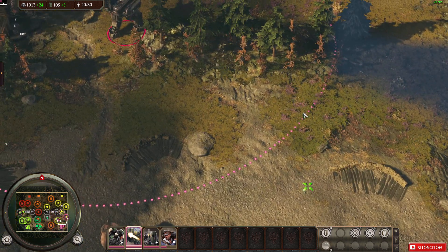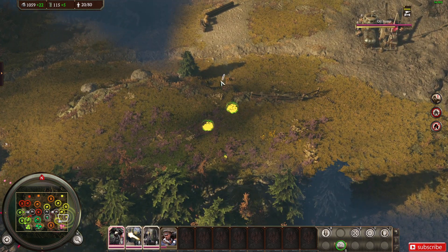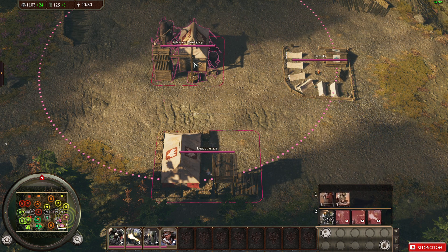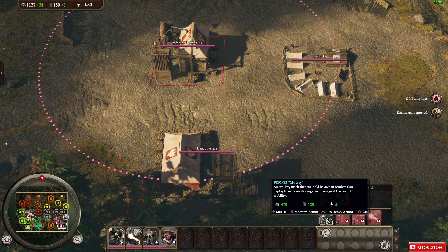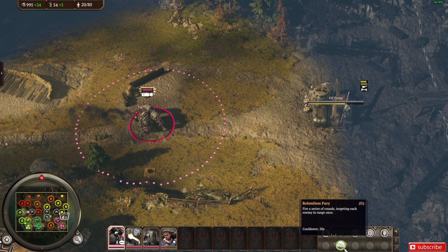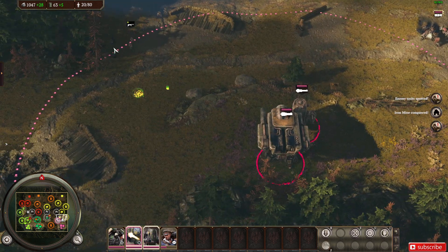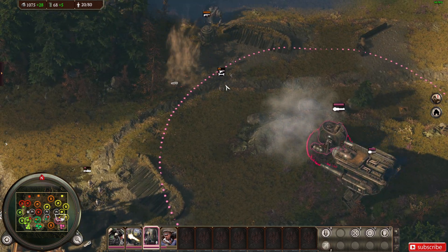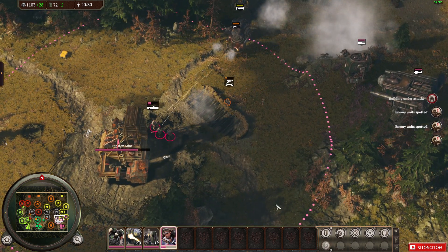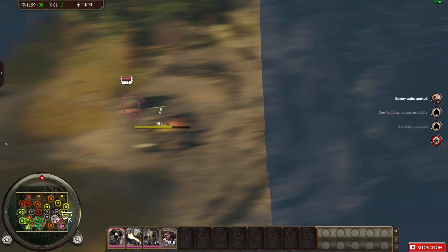Too ready for battle. Workshop — our mine is lost. The enemy is capturing our pump. Multiple enemies spotted. No sitting around — ready to build. Our oil pump is lost. New recruits — our barracks will accommodate more options. Polanian hammer down. A structure is being attacked. Who's next? Building upgrade complete — more flying assets are now available. Multiple enemies spotted. Enemy units spotted.